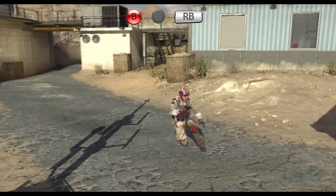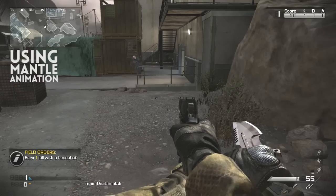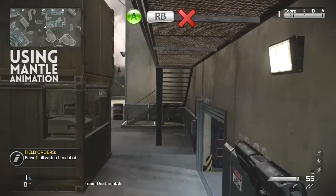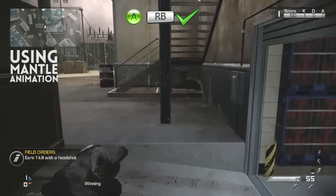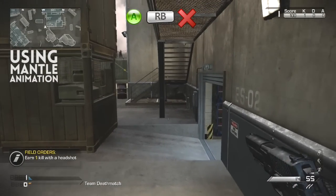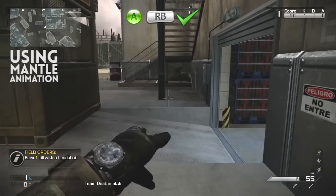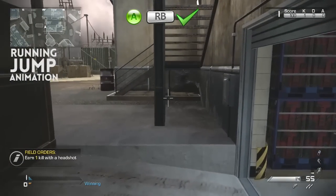We're going to move on to mantling now. We're going to show you a couple of ways to mantle over smaller objects. The first is using the actual animation in the game by pressing A. The X indicator means that at that point in the animation you cannot throw your throwing knife even if you click RB, while the green tick means you can release it.